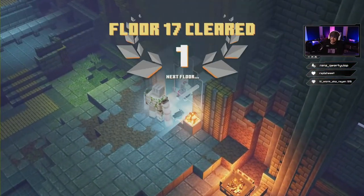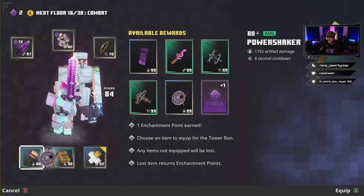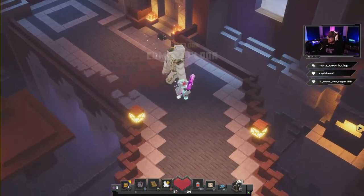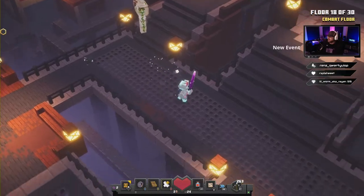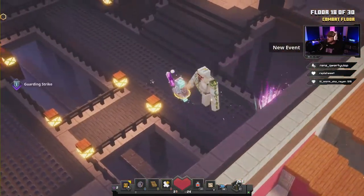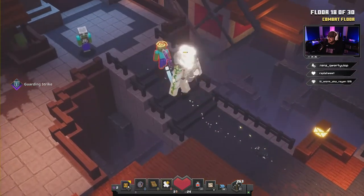Here's the next big pickup — the Gong of Weakening. This thing is key for the rest of the boss fights in this tower, so you want to hold on to it. Put it on and we're gonna go cruising on through floor 18.